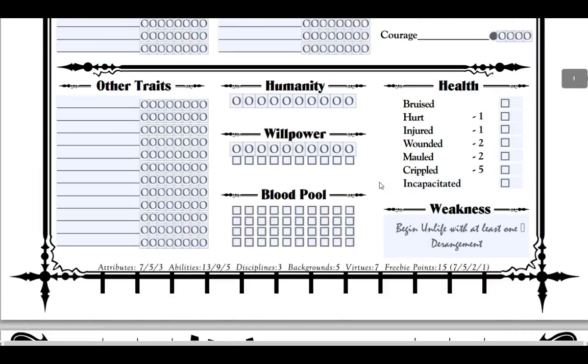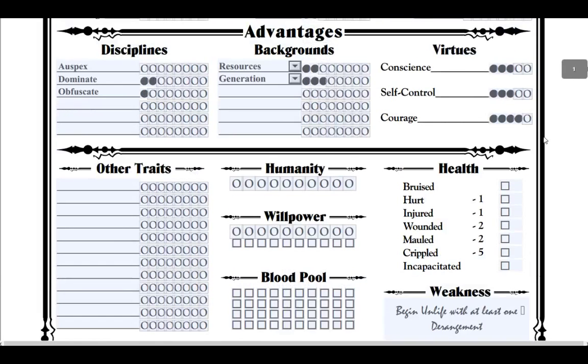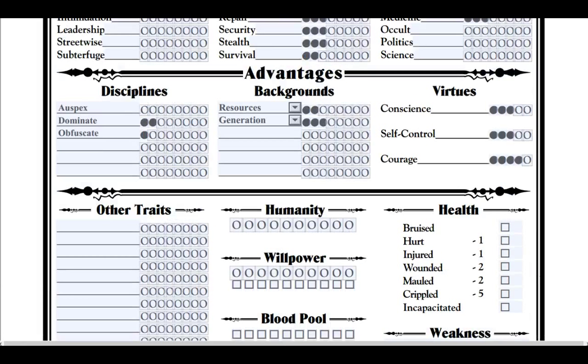Now for virtues — you have 7 virtue points. The three virtues are conscience, self-control, and courage. Let's even this out and bump them all up to 3, then put one more in courage for personal reasons. For humanity: humanity is your conscience plus your self-control, so that's 6. Courage is willpower.